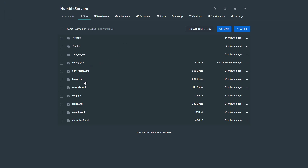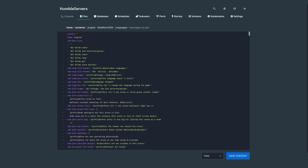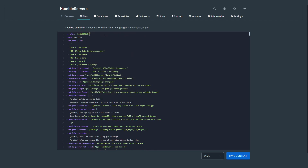Let's go into language.yml. Here we can change things like prefixes — you can make it say something like BW with custom formatting. You can do anything with this, you can be really creative.